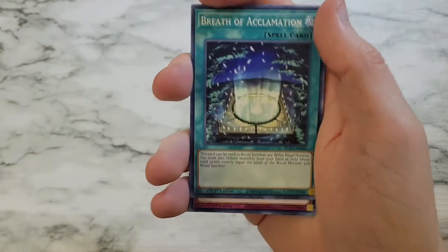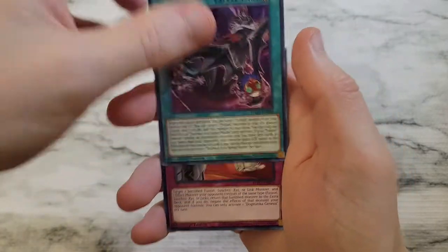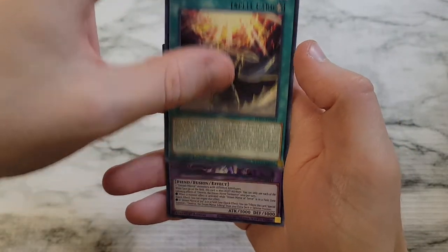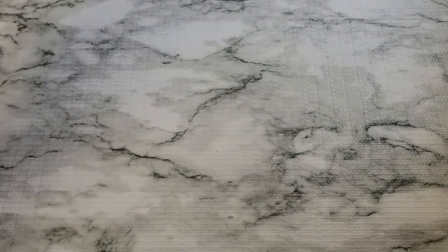Radiant Fluorescence again, Breath of Acclimation, Virtual World Gates Zon Wu, Stairway to a Fabled Realm, Dogmatic Genesis, Giga Thunder Gigaclops, Reinforcement of the Army Troops, Armed Dragon Ritual, and then Oneiros the Dream Mirror Tormentor wrapping us out.